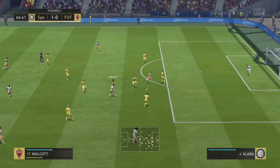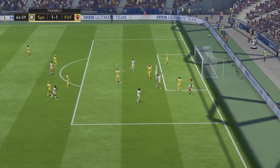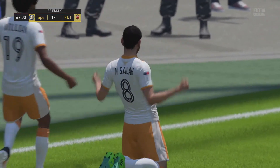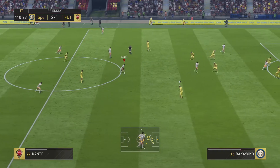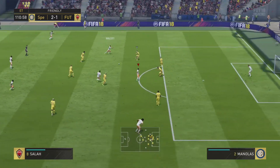Walcott holds it up and feeds Seller. That's on his right foot actually, so that's his two-star finishing. In chances like that close in, he probably will finish them to be fair. But anything outside the box if you're trying to finesse, it's probably not going to go in. And that is one of the only downsides I can think of with the two-star weak foot.